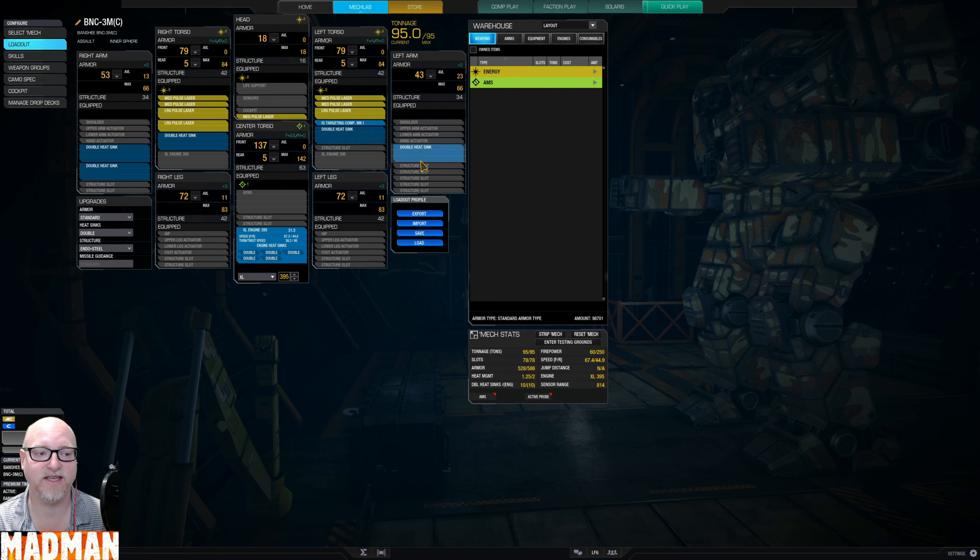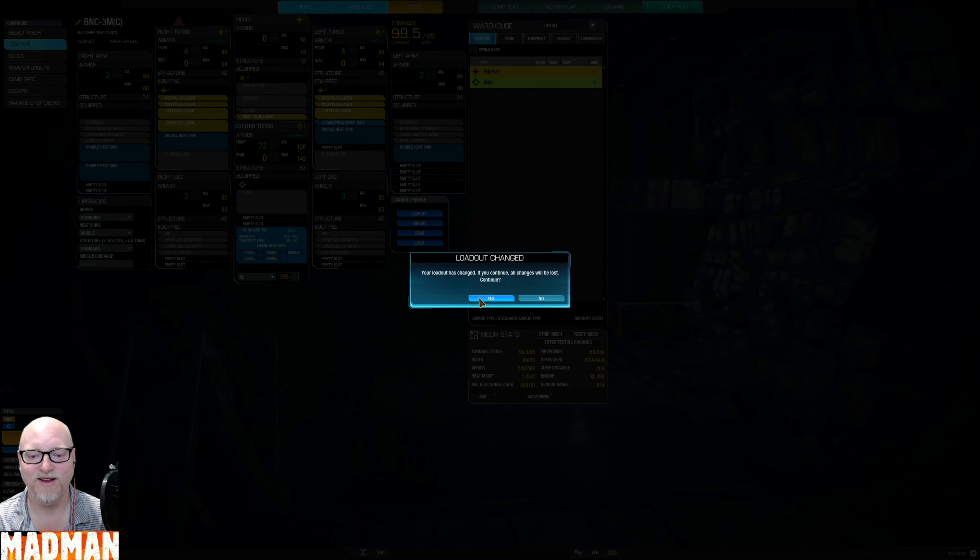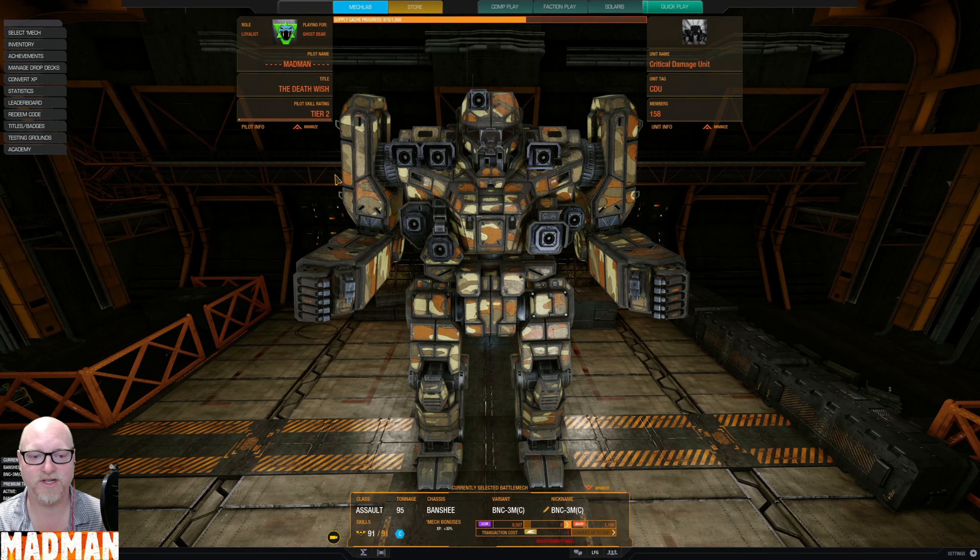We could technically drop endo steel, but let's see what happens. If we go endo steel, it's way over — four tons over. You'd have to go with the light engine if you wanted to do that, and maybe drop some armor, but you can't drop four tons of armor. So in any case, that is the loadout for today.